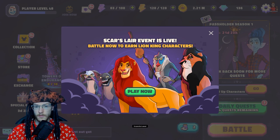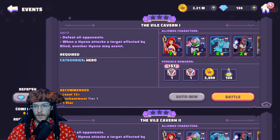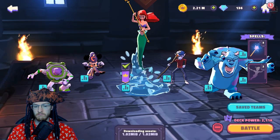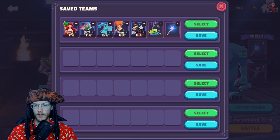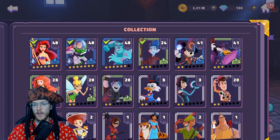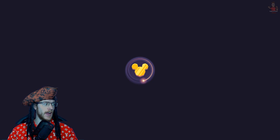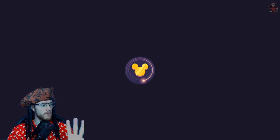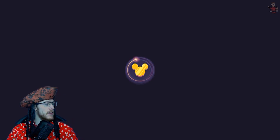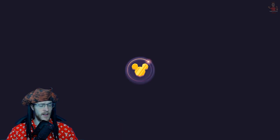Scar's Lair event is live. It's the same kind of setup where you can do two a day. I can't use my main team for this. It's quite good to have Darkwing Duck leveled up, and Ian is actually a really good character. I'm fighting myself not to get the battle pass — it would be nice to get Ian. I still think the battle pass should give you enough shards to get seven stars, you're spending a tenner, come on.